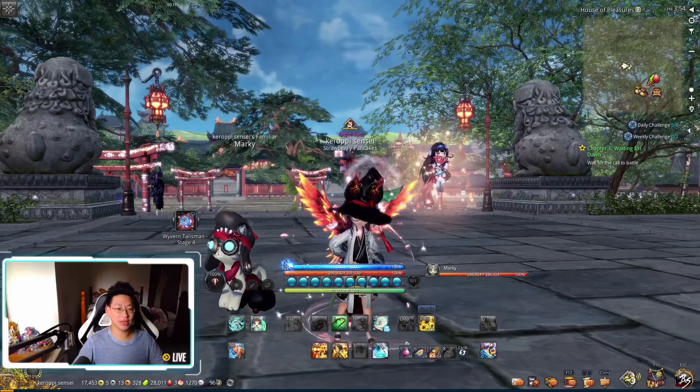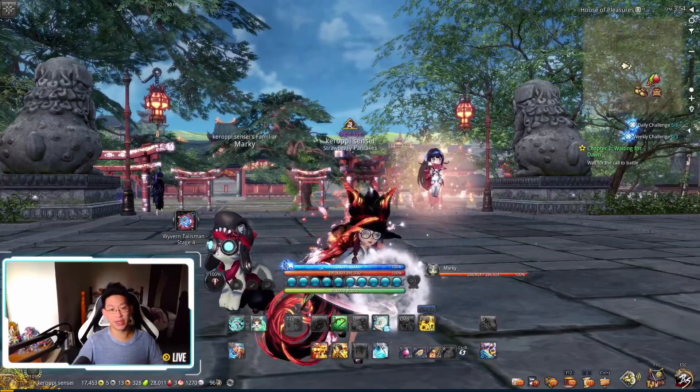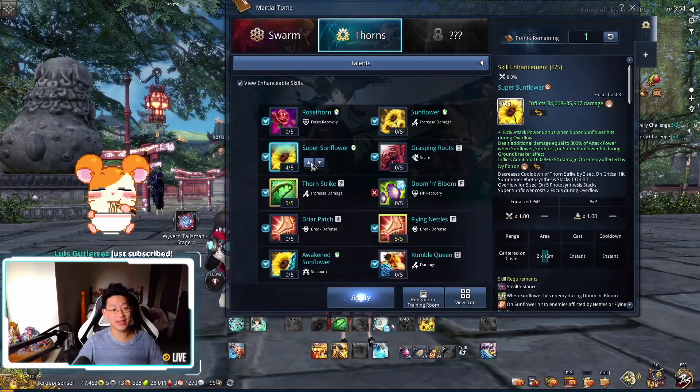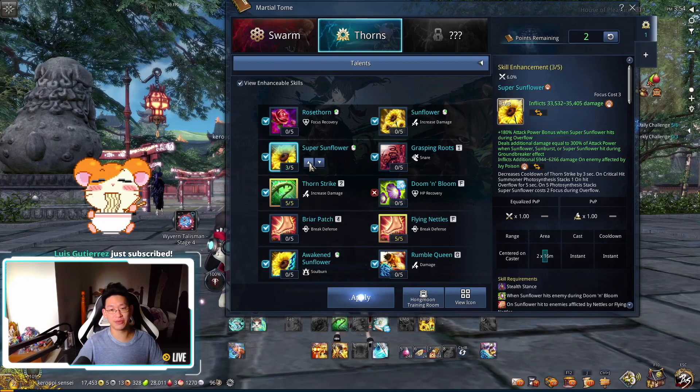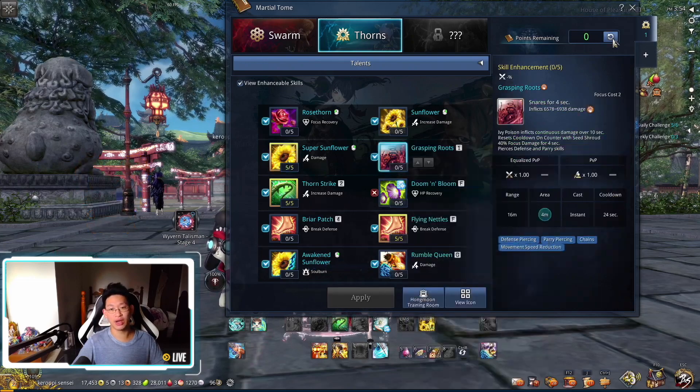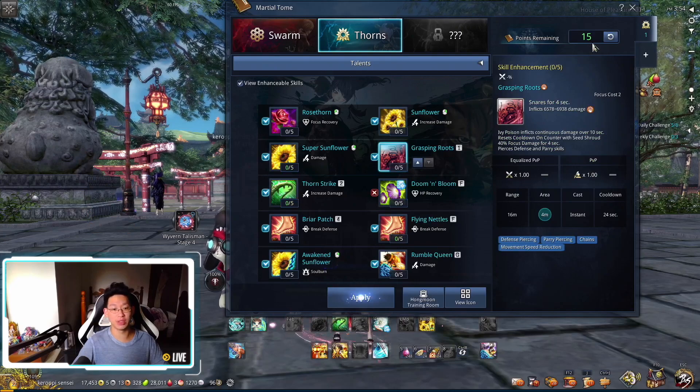Hello everyone, today we're going to be talking about how to get an extra talent point. So when we press K, you'll see here when we click on talents, you're able to allocate these special points onto your sunflower to increase your percentage damage overall, and you have a total of 15 points normally.